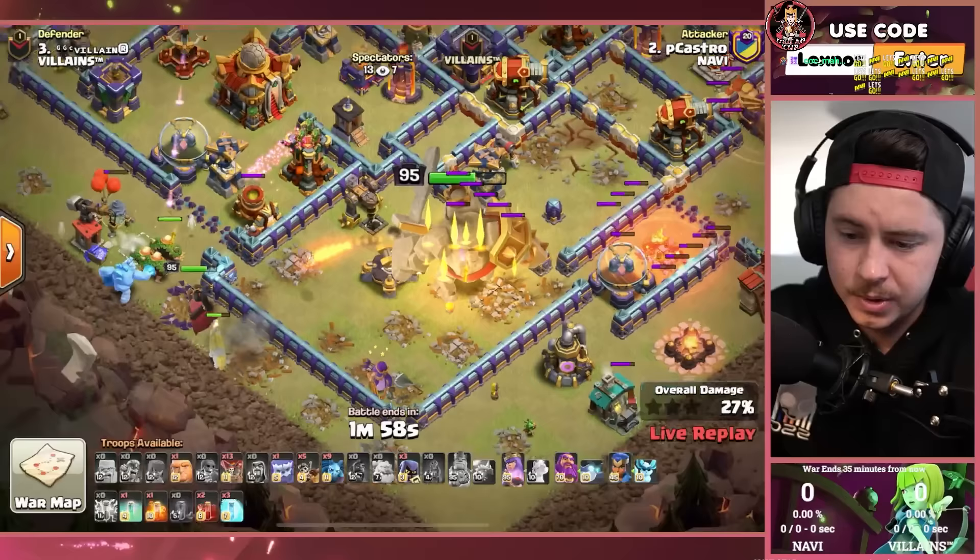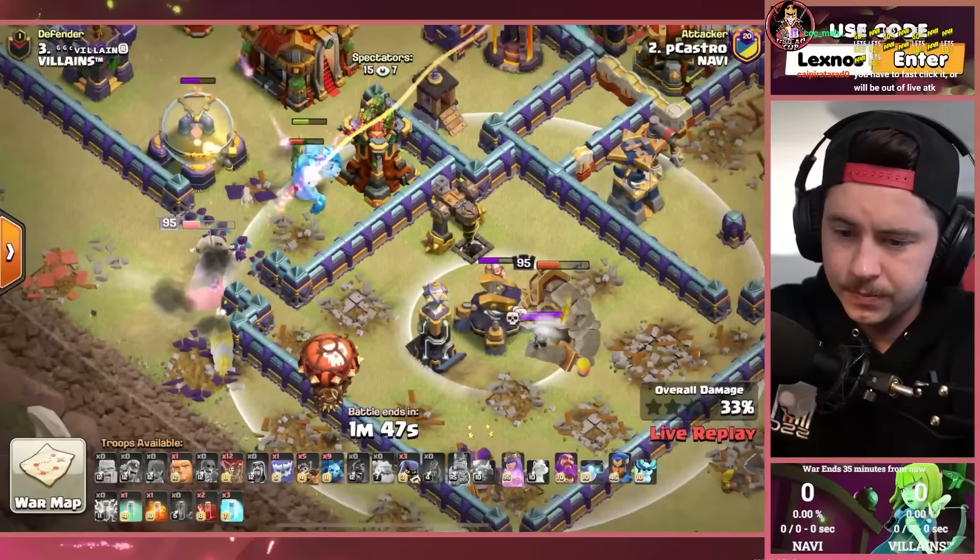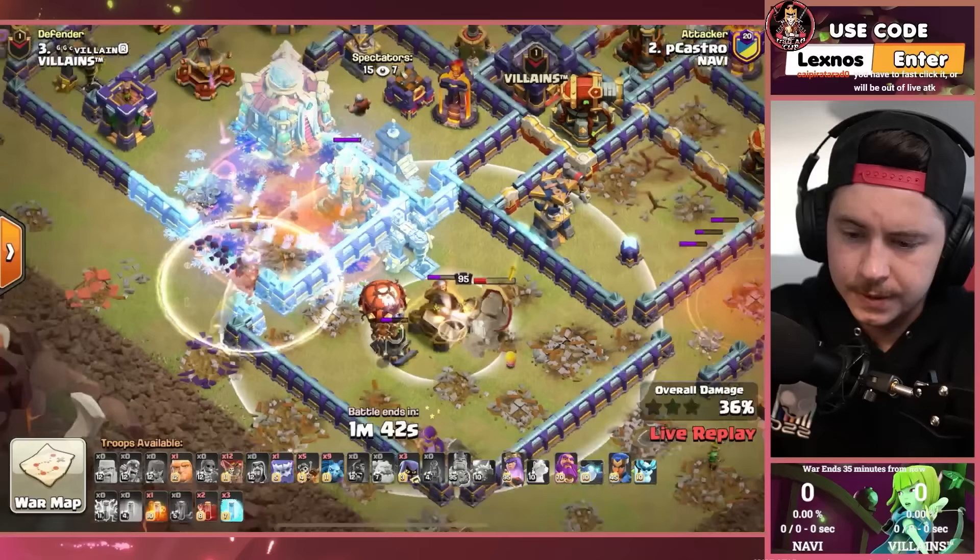We got some giants, we got an ice golem making their way inside. We want the queen to take out this town hall. We're taking a lot of damage from the scattershot — kind of unfortunate. We're gonna have to go with the invis spell, but that should fix everything.